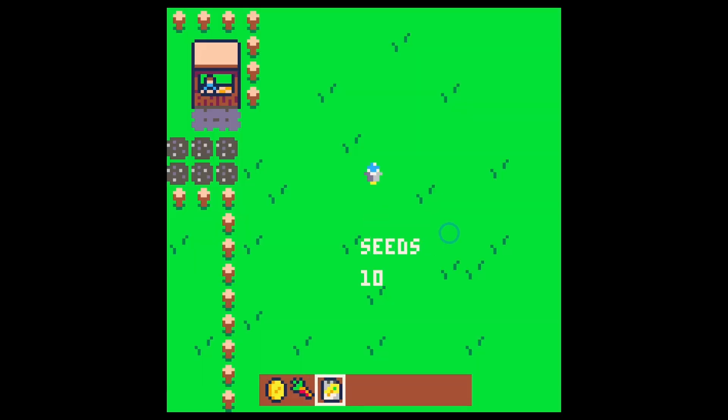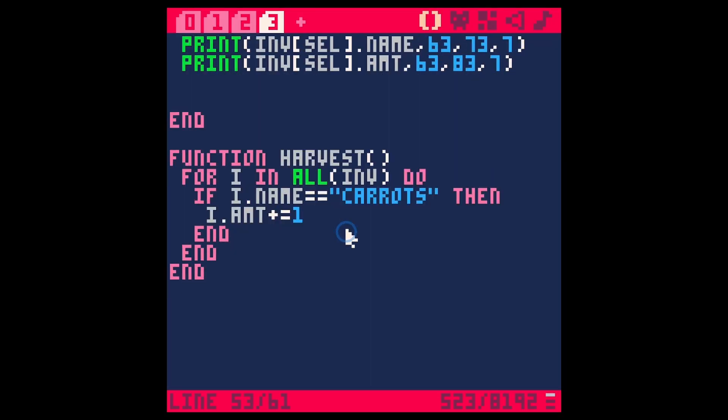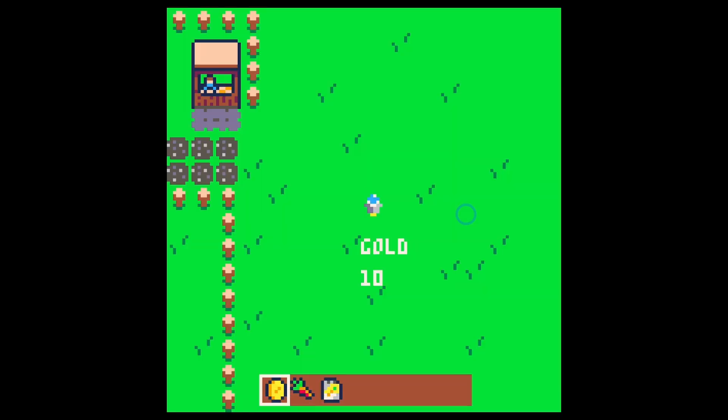Let's run and switch over to our seeds, plant a couple patches, then switch over to our carrots so we can see how many carrots we have in our little debug menu. Now as I go and pick up the carrots it adds one to the carrots — yay! We can do a similar thing with the seeds if we want to, but for now I'll just leave it as: when you pick a carrot out of the ground, you get a carrot. Not that hard.